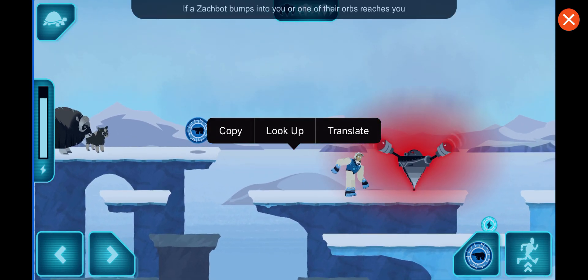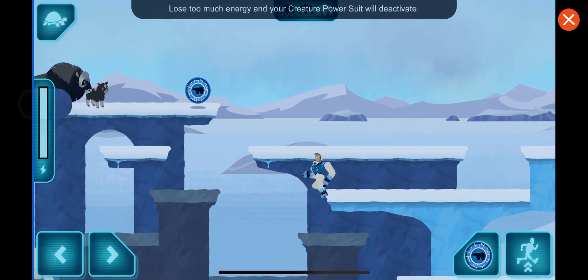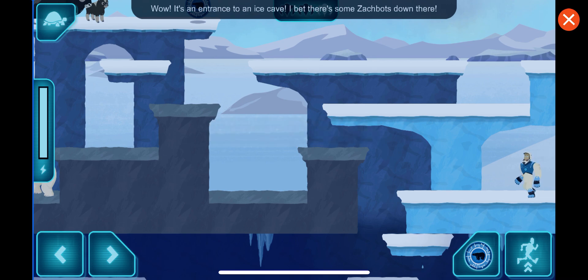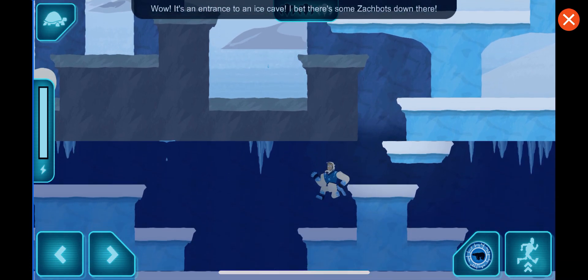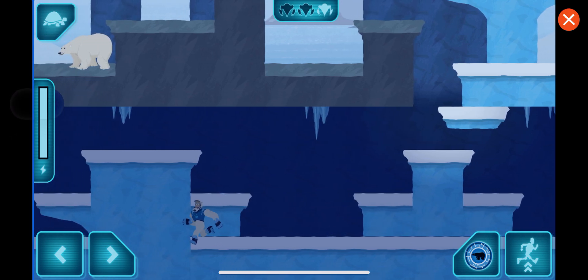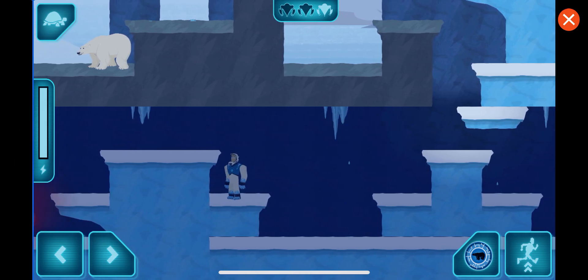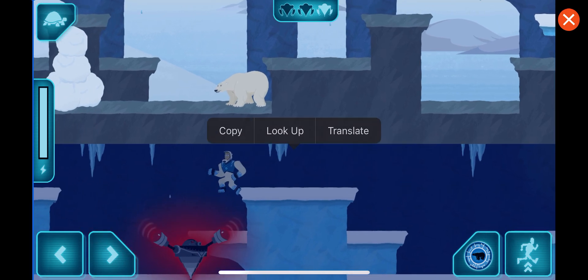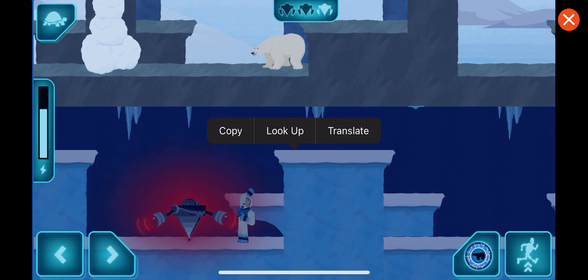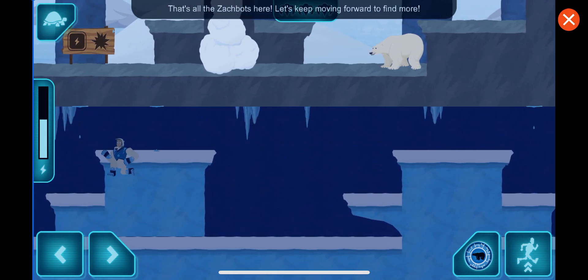Watch out! If a Zachbot bumps into you, or one of their orbs reaches you, your suit will lose some energy. Lose too much energy, and your creature power suit will deactivate. Wow — it's an entrance to an ice cave! I bet there are some Zachbots down there. Watch out! A Zachbot! I think that's all the Zachbots here. Let's keep moving forward to find more.